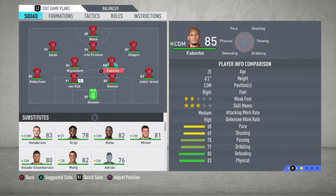We have two central defensive midfielders: Fabinho and Wijnaldum. Then we have three attacking midfielders: Shaqiri, Roberto Firmino, and Salah on the left. And Mane is the striker.